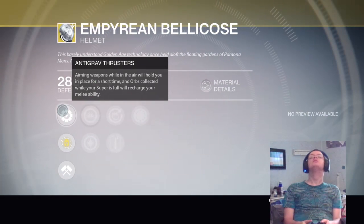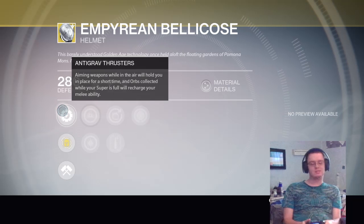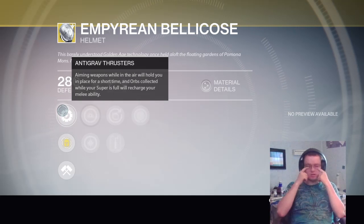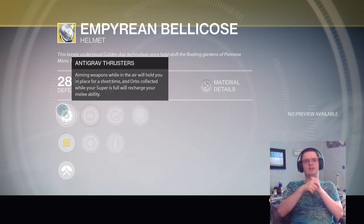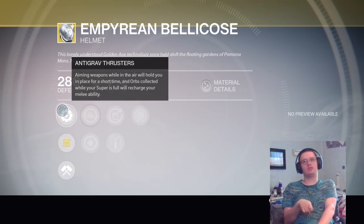Let's check out the perks. The anti-grav thruster — what this basically does is while you're in mid-flight you can aim and it'll hold you out there, kind of like with the Sunsinger, the Light of Angel thing. While you're aiming you just stay there for a little bit and then you fall right back down. Also, whenever you collect an orb...